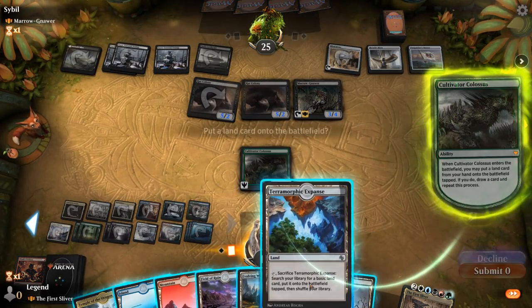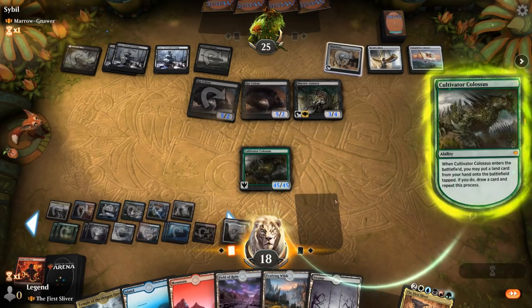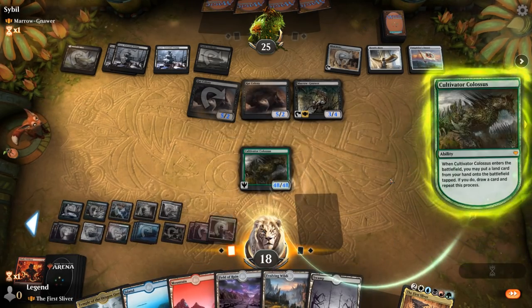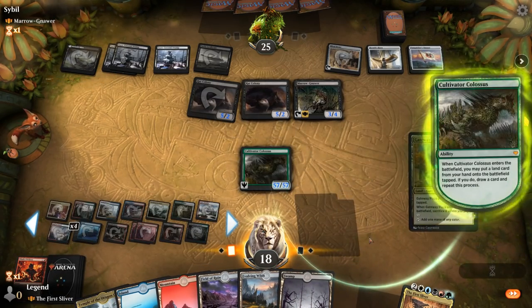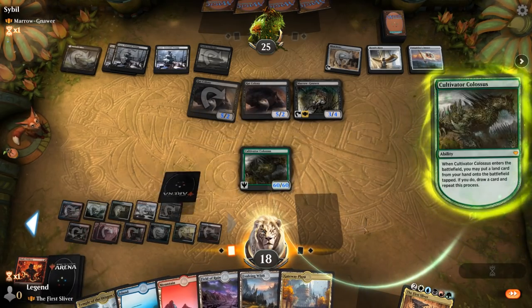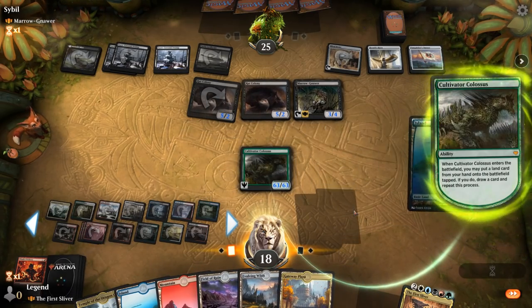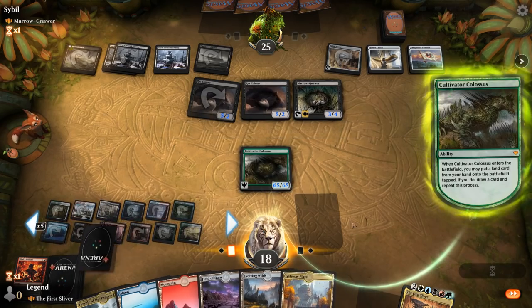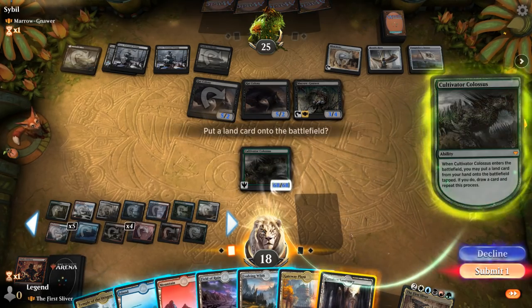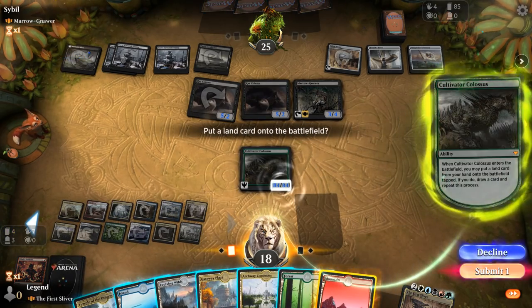We just have to hope our opponent has a bunch of lands in hand and doesn't draw into more rats. I'll probably have to go through the entire deck to gain as much life as possible. The plant token doesn't help when the rats have fear. Our opponent doesn't have to play very many rats before activating Marrow-Gnawer becomes lethal. If my opponent has three rat colonies in hand, Rat Colony goes up to eight power — activate Marrow-Gnawer and that should be more than enough even if we gain ten life. We won't be playing Gateway Plaza.